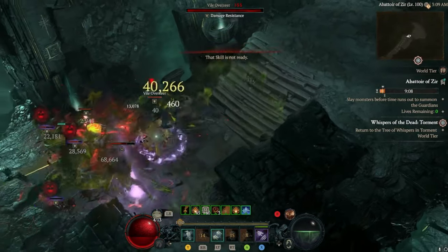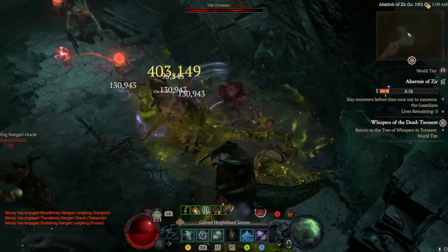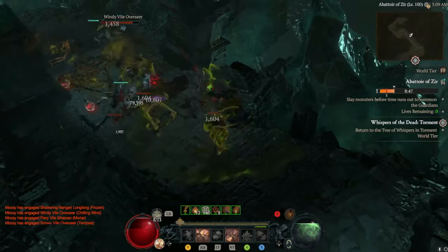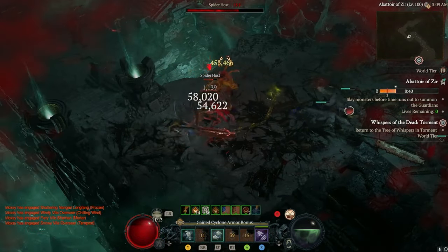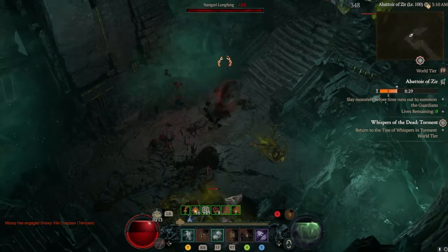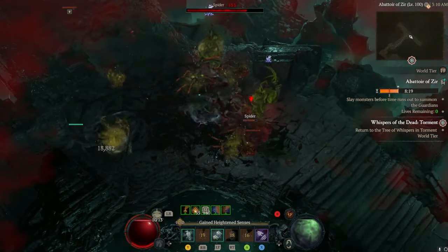Now let's walk through an actual Abattoir of Zir run. This is a tier 3 on screen and I'm playing my Shred Druid. One of the big things you'll notice is that enemies are going to be beefy — they get 20% more HP per level, so their health scales exponentially. The higher you go, the more HP they get, and with team members they get even more HP. There is also a time limit: you have 10 minutes to clear a run, which in the later tiers can become a genuine issue.